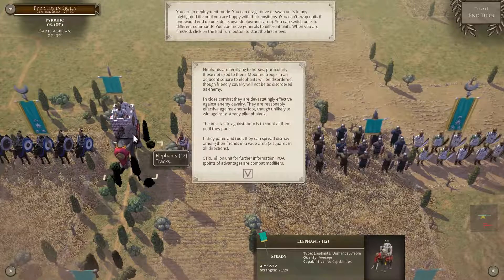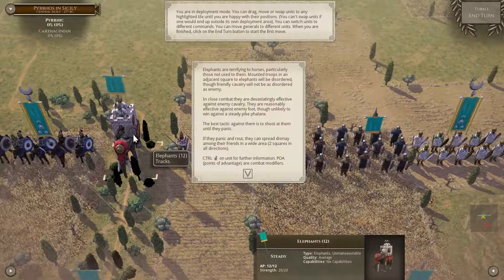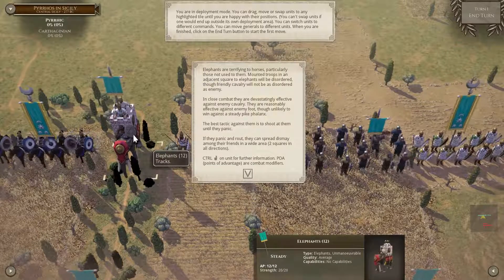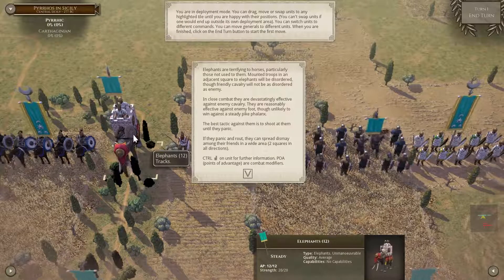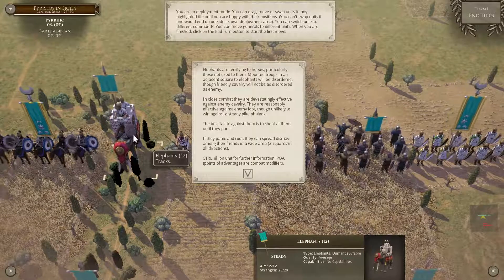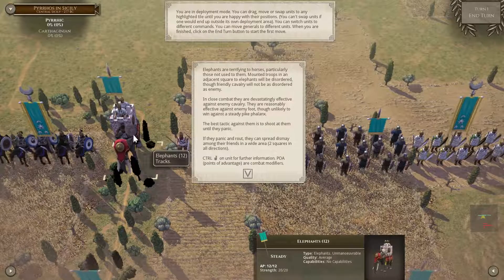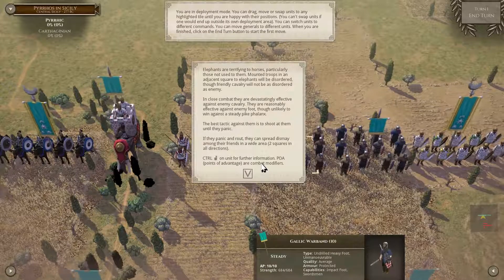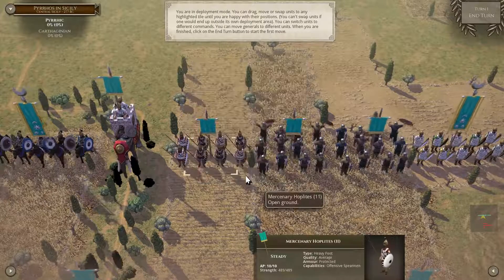Then the elephants. Elephants are terrifying to horses, particularly those not used to them. Mounted troops in an adjacent square to elephants will be disordered, though friendly cavalry will not be as disordered as the enemy would. In close combat, they are devastatingly effective against enemy cavalry. They are reasonably effective against enemy foot, though unlikely to win against a steady pike phalanx. The best tactic against them is to shoot at them until they panic. If they are routing, they can spread dismay among their friends in a wide area — two squares in all directions.